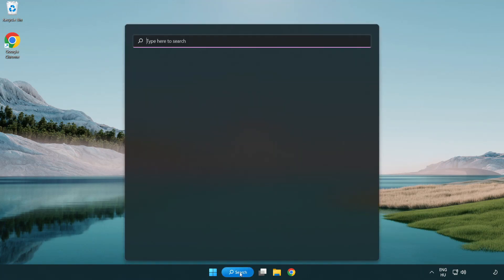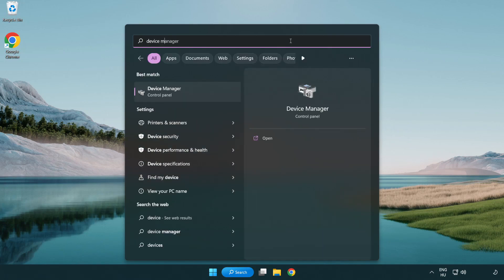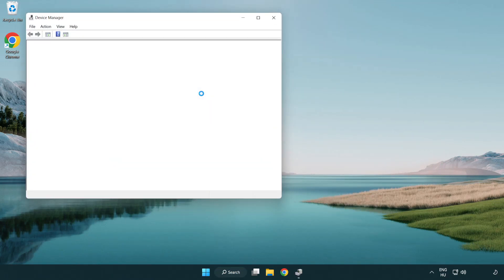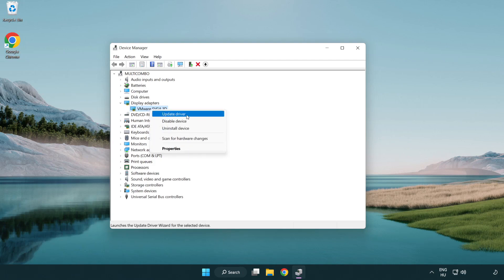Click the search bar and type device manager. Click device manager. Click display adapters. Select your display adapter. Right-click and update driver.